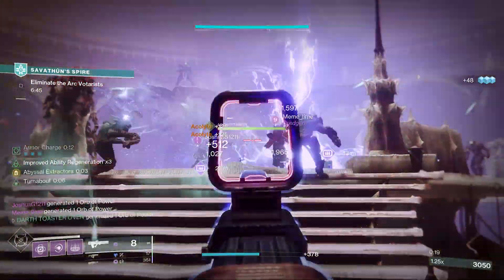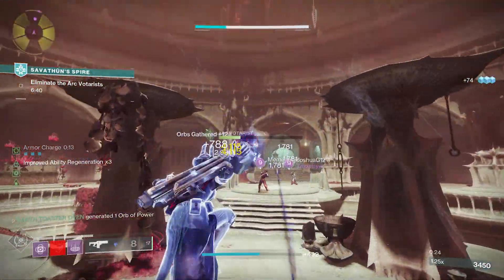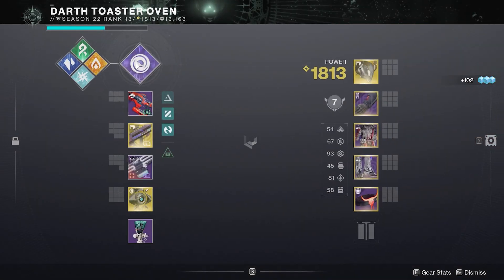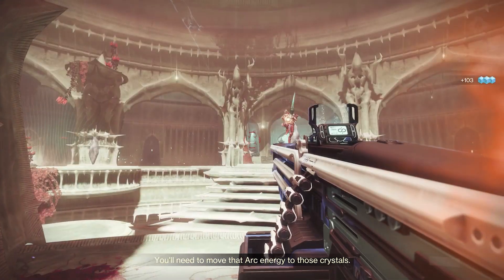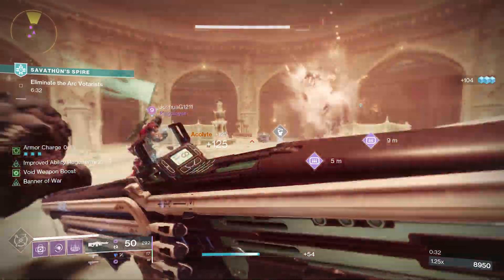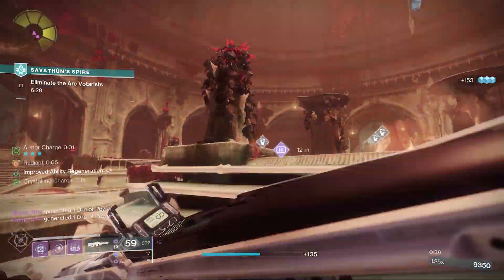We need to first start off with the activities. Season of the Witch still keeps the two-activity system we had last season, and in my opinion did it better with Savathun's Spire and Altars of Summoning. Savathun's Spire is the activity that — unlike Salvage — has a high enemy density.